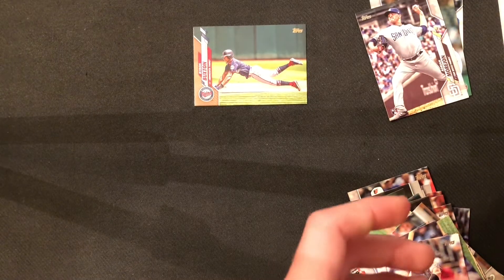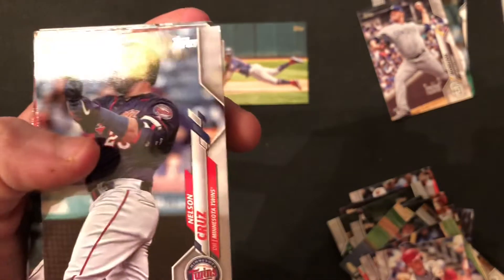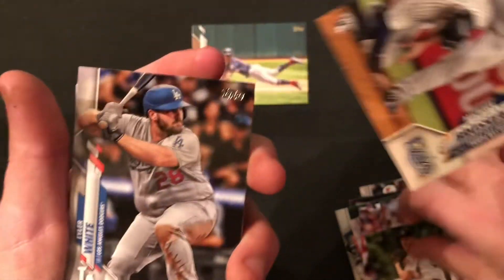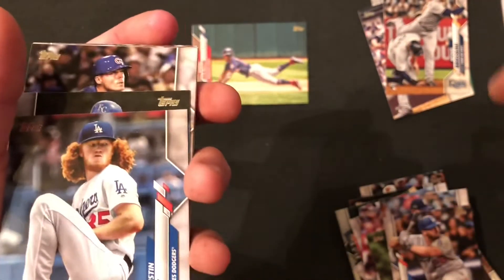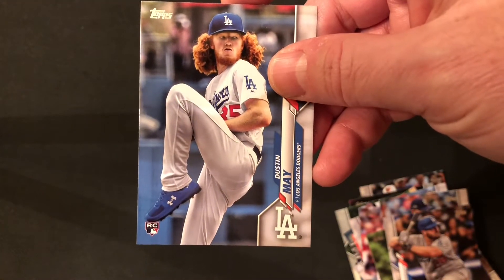We have our second stack for Zach here. Please hit that like button, subscribe, and hit that notification bell so you know when our videos are being released. Nelson Cruz. Yoan Moncada. Kirby H. John Gray. Mike Brousseau rookie — he hit the big home run to beat Chapman in the playoffs. There's Dustin May — that's our best rookie so far for sure.